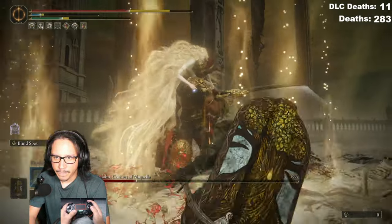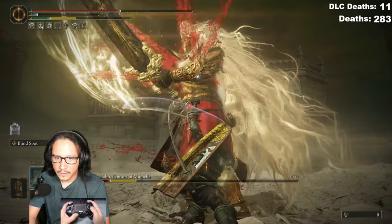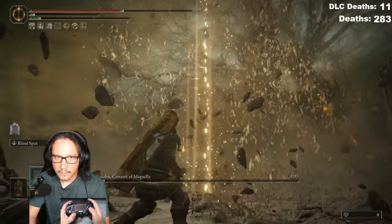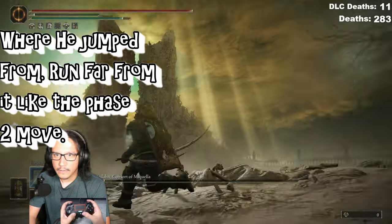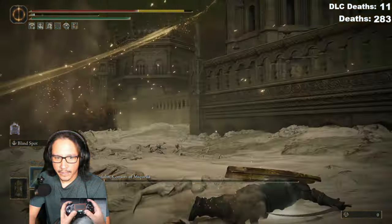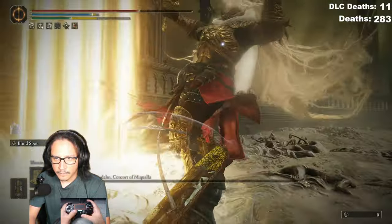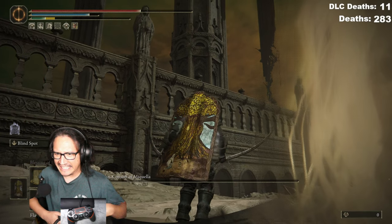If you dodged away from him he will hit you — but when he hits the ground and does that holy damage explosion, you can just spam dodge repeatedly and you will not get hit. Wherever he jumps from, get away from that spot — that middle part where I'm standing, get away and run as far as you can as soon as he jumps. He will land in the same exact spot — dodge at the very last second on that one. And there we go, he's dead.